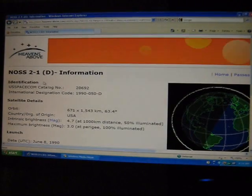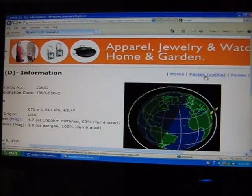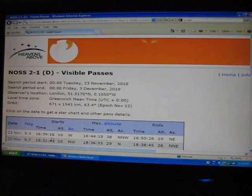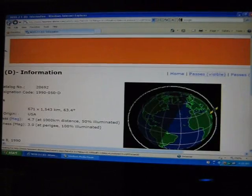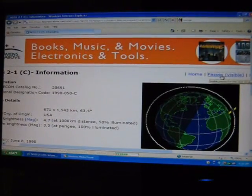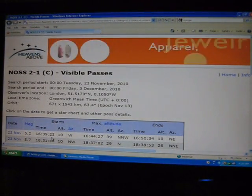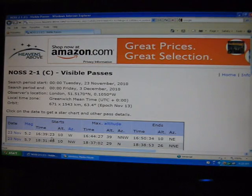Let's check D next. 2-1 D — we're remembering 39 minutes and 14 seconds. D visible passes: 39 minutes and 16 seconds. So it's arriving only 2 seconds after E. And then that leaves us with 2-1 C to complete the triad. 2-1 C visible passes: 39 minutes and 23 seconds. So from 14 to 16 to 23 — all three of them will appear from the west within 9 seconds.